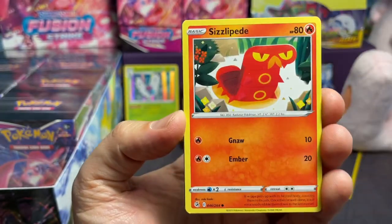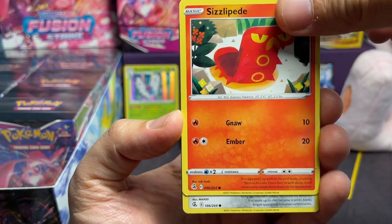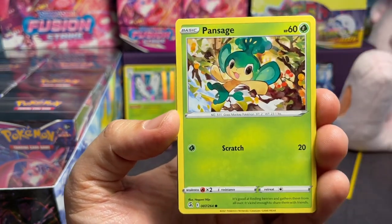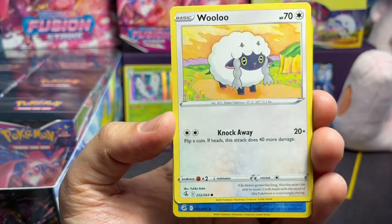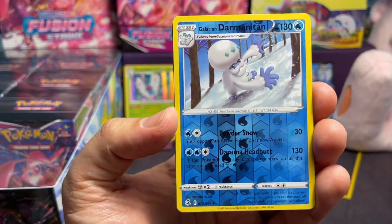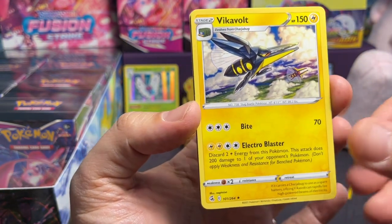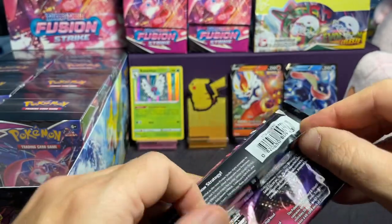Pack number two. We have Geodude. Wow, another art for Mr. Baby Fire Poopy Pants — that's cool, so multi-art types. Cleffa, Pansage, Lulu, Valerian, Deino, and a Vikavolt. There we go — we got our Mupack here. So that's box number three, pack number two done.